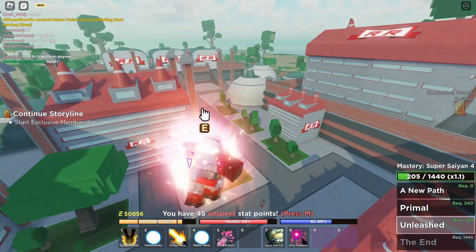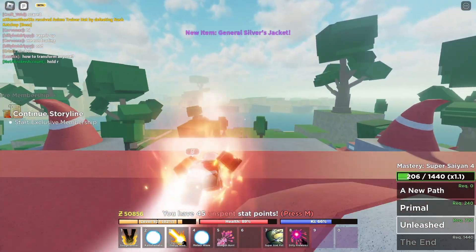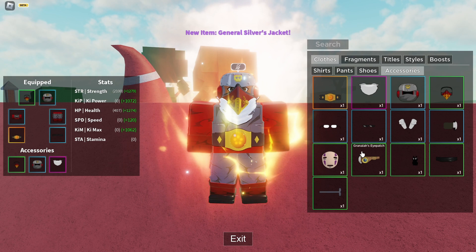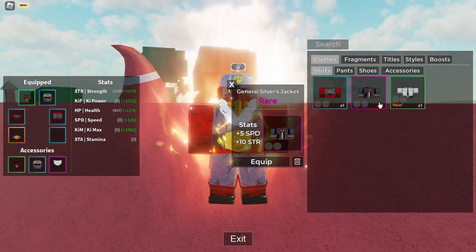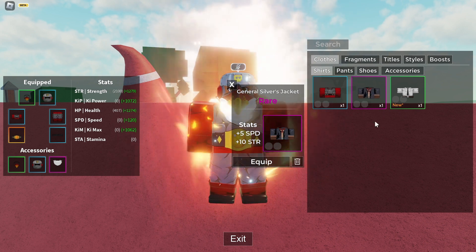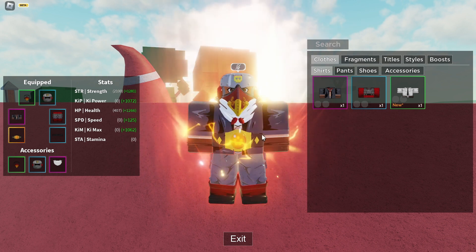There you go — as you can see we just got a drop, and it's going to be Silver's jacket right over there. So let's go to the inventory, let's go to shirts — as you can see we got ourselves General Silver's jacket.